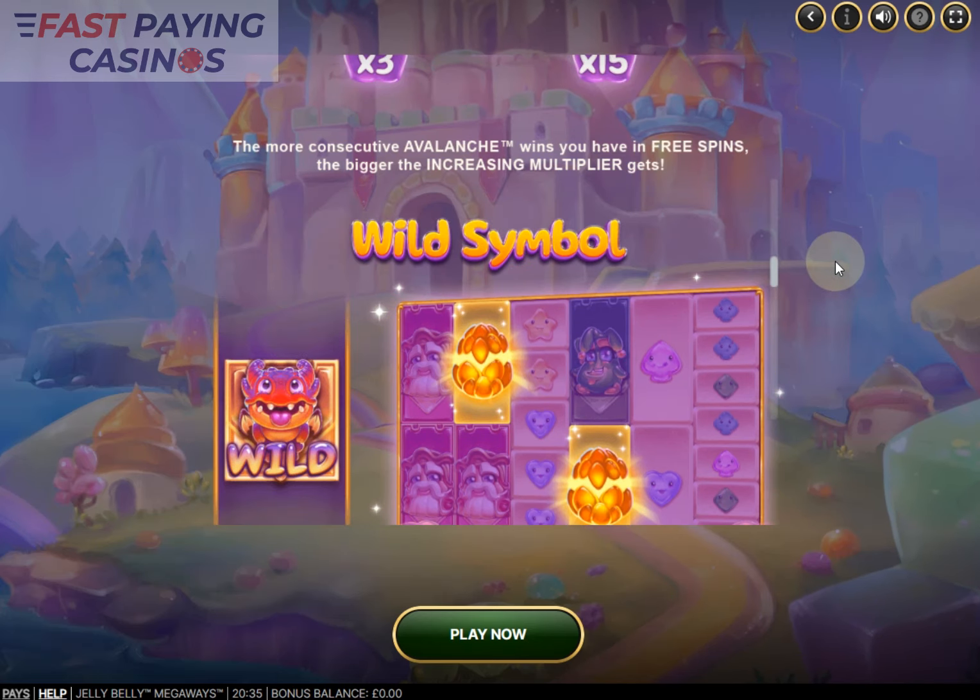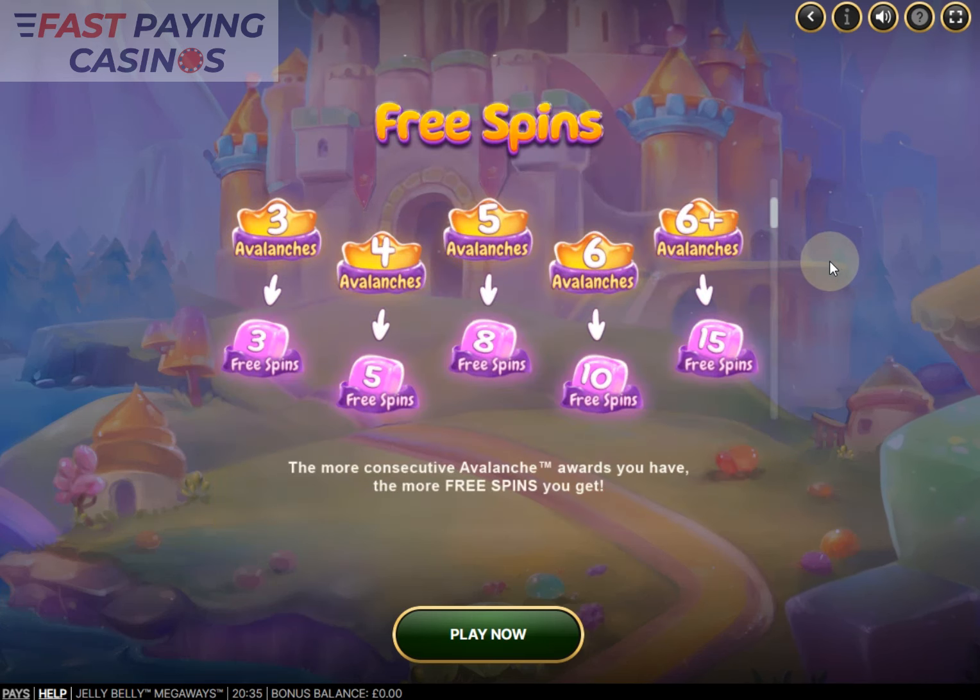Seeing one wild is rare, two is even rarer, but five I just don't think would happen. Now the free spin trigger: similar to games like Jack and the Beanstalk, you get avalanches within one spin to earn free spins. Three avalanches gives three free spins, four gives five, five gives eight, six gives ten, and six-plus — which should really say seven-plus — gives fifteen spins. You cannot get extra spins or re-triggers within the round.